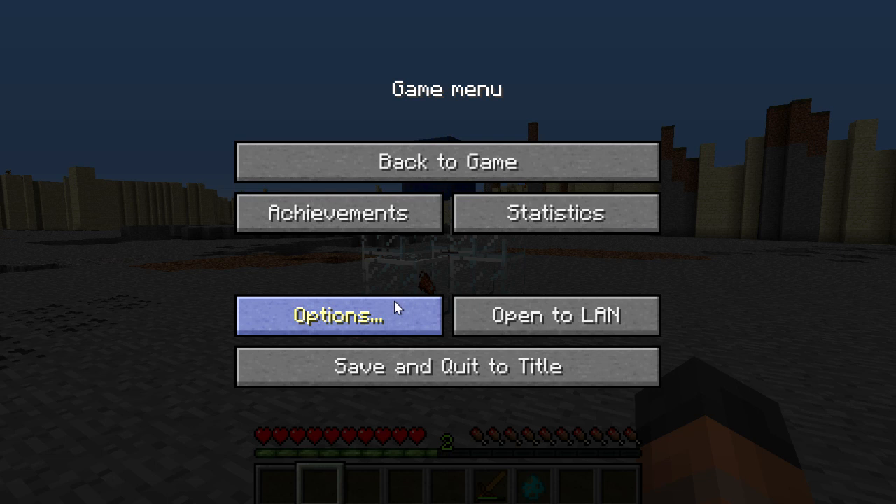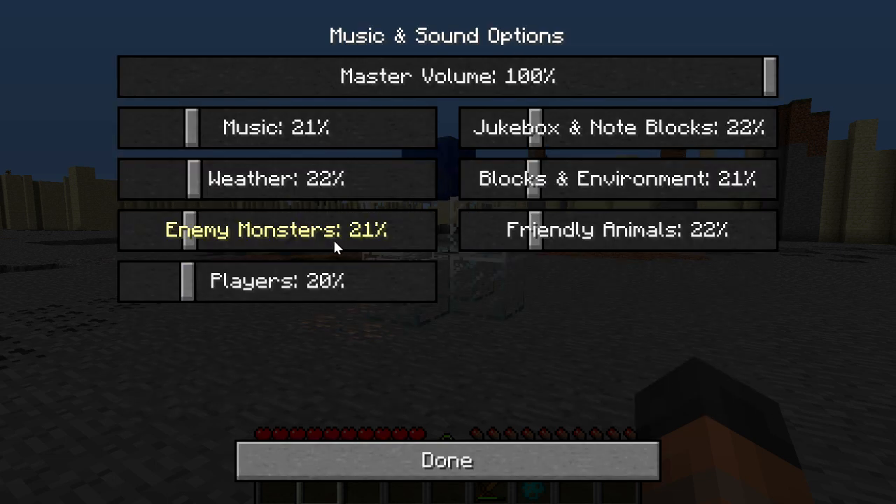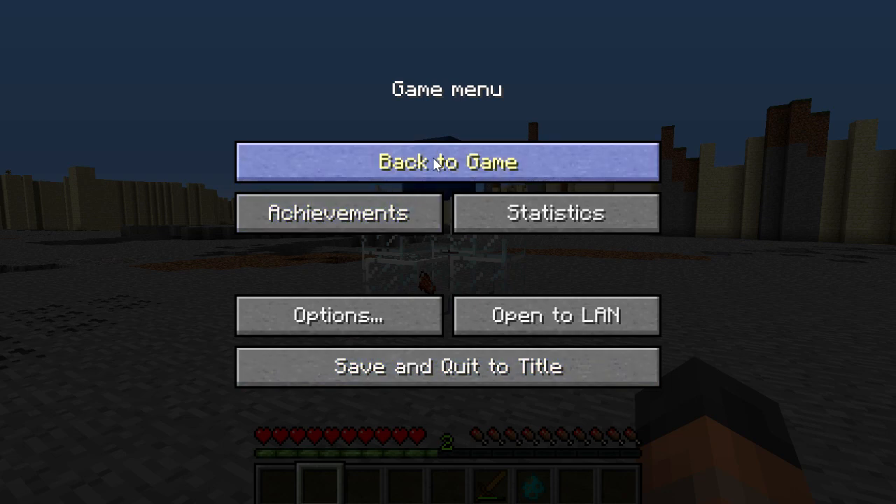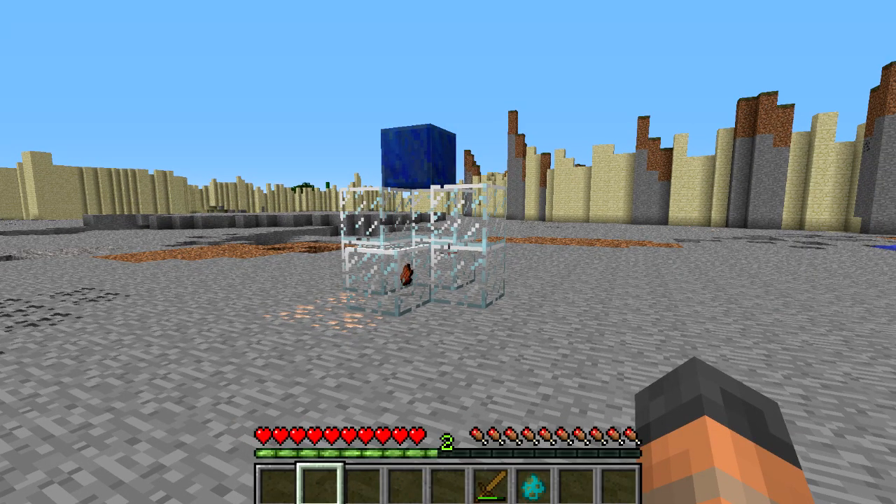This next bug I'm sure many of you who checked out the snapshot would have seen — whenever you left the game and came back to it again, all of your sound options would have gone all the way back to default, which is 100%. So it was just forgetting to save them, and now that's been fixed so your sound settings will be saved.